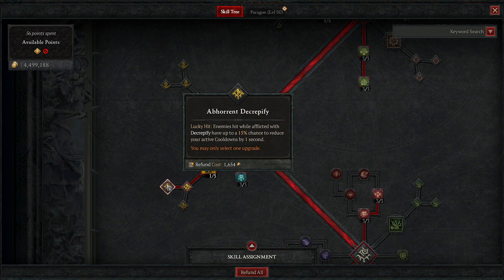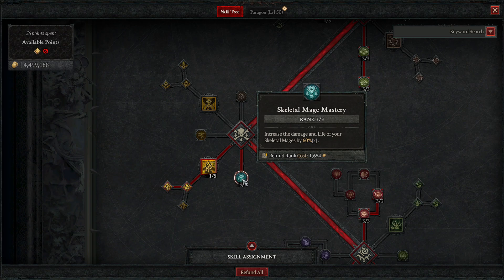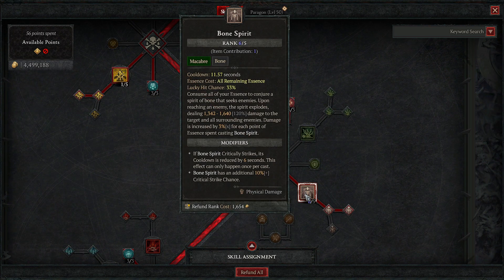Skeletal Mage Mastery increases the damage and life of your skeletal mages by 60% — again, a no-brainer. You want the increased damage and the increased life. It's pretty self-explanatory.